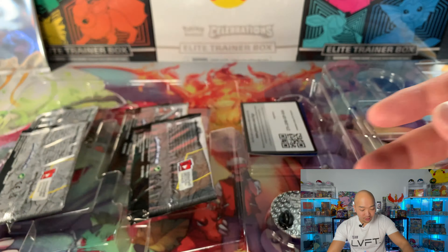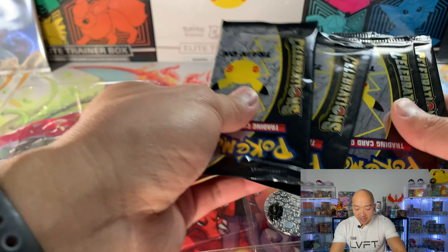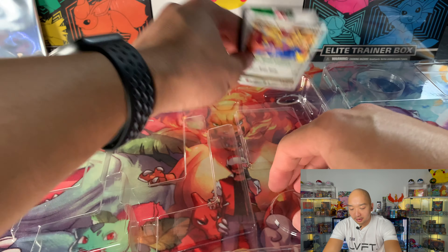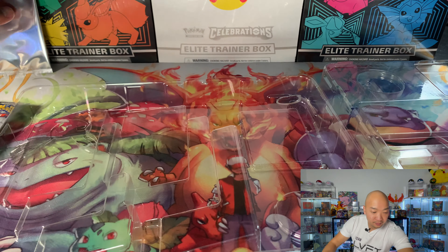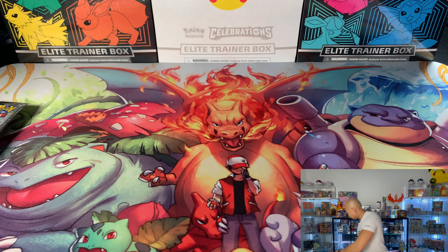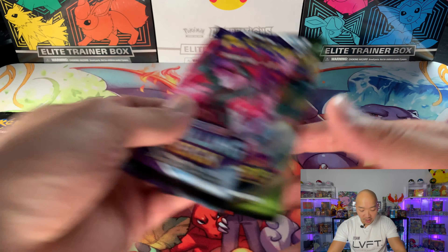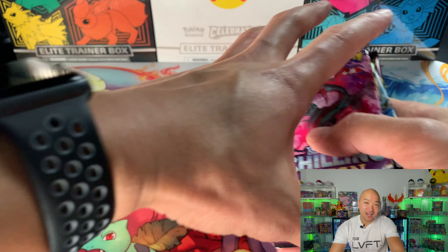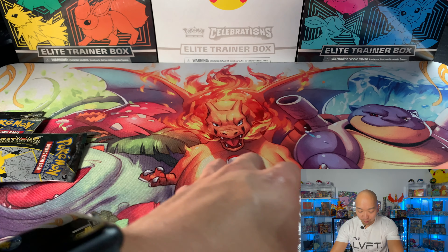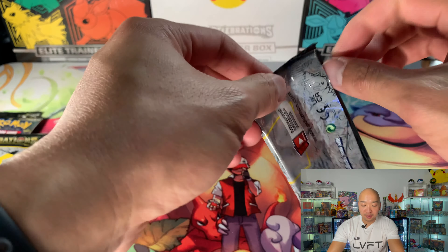We got Chilling Reign and Vivid Voltage - love those two sets, two sets I'm actually trying to complete as well. And we got four Celebration packs here, plus the Zacian card and the pin - love this pin, so cute. We can keep track of where our cards are coming from. I will be saving the packs for my pack collection and I'll show you guys that a little bit later. First pack of Celebrations for today - we got four of them from the pin collection box, let's see what we can find.